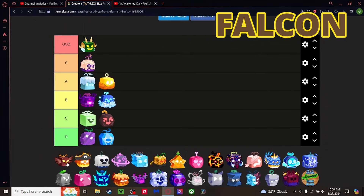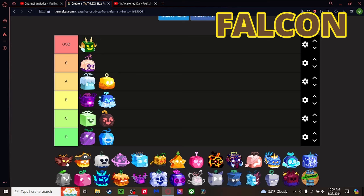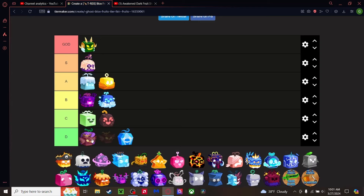Falcon fruit — I feel like it's decent at the very least. I can't put it at the same level as Darkness or Barrier. The moves aren't terrible, they're usable. You still have access to decent flight and some good moves like the one that slashes people around you. I'm going top of D tier for Falcon.